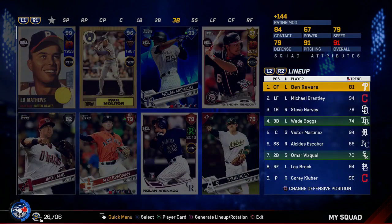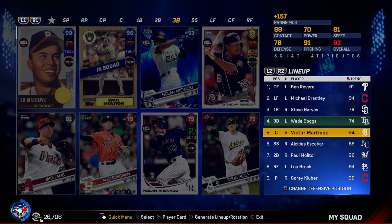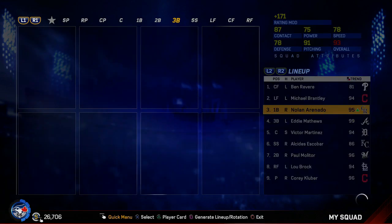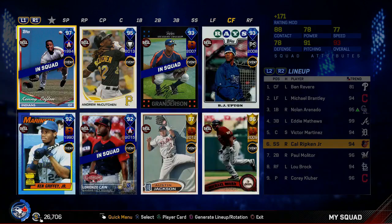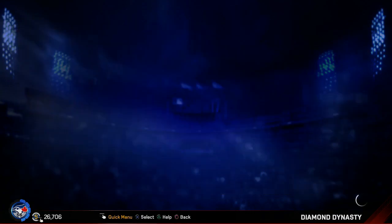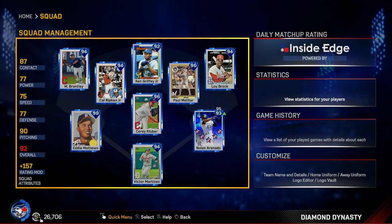I have way too many good cards at third base right now — Eddie Matthews, Arenado, even though Arenado is playing first base at the moment. I need more righties in the lineup; I've been using lefties like crazy lately, way too many. Arenado and Ripken were basically the only righties I was using, with Lindor and Victor Martinez as switch hitters. I've been facing lefties like crazy lately too, so I definitely need more righties — Monitor is going in the lineup next game.